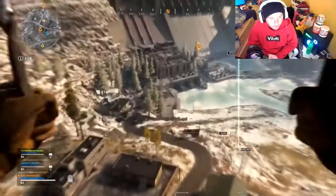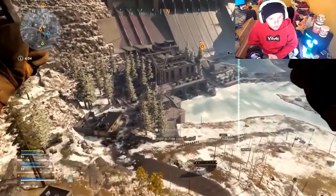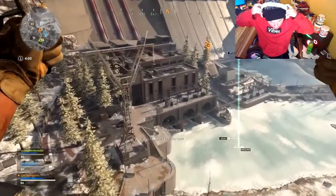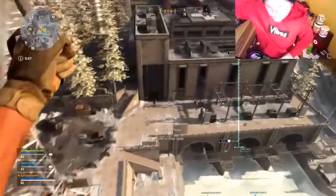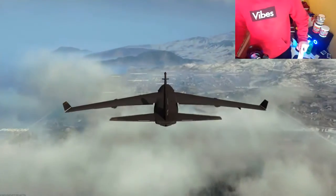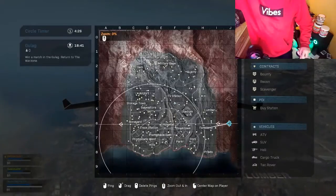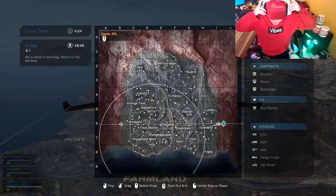Warzone Battle Royale has three options: Solos, Duos, or Trios. In typical BR fashion, players spawn in on a dropship flying over the map and can choose where to drop. This is how the map looks, broken up into various zones. You'll notice that when the round starts, the safe area out of the gas is already marked on the map.